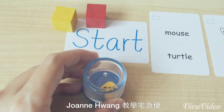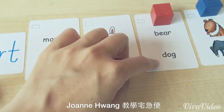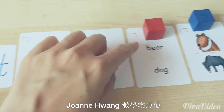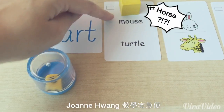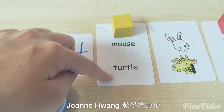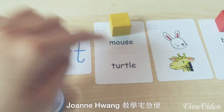下一位是红色的玩家，掷到3，走1,2,3步。抽到 Bear and dog — The dog is smaller than the bear. 接着黄色玩家掷到1，抽到 Horse and turtle，然后 Mouse and turtle — The mouse is smaller than the turtle.